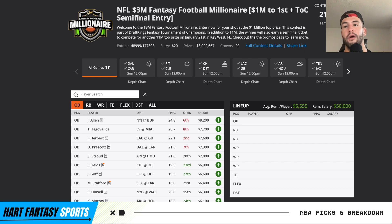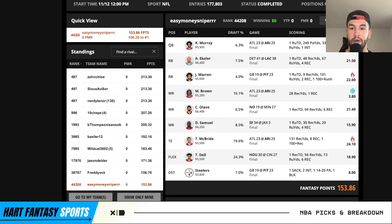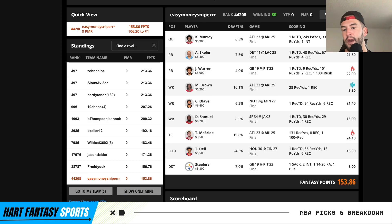As always, stay updated with injury news, hit that like button and subscribe. If you want my updated core plays 30 minutes before lock, I'll have that on my Patreon link down below. Let's get right into this breakdown. I want to recap my lineup from last week here in the Milly Maker — this was straight from my early look build. It barely missed cash; we missed cash by less than three points, pretty much because of Marquise Brown's 3.8 fantasy points.